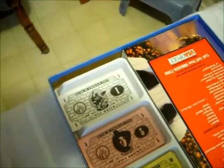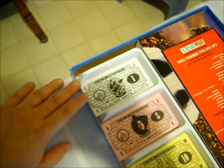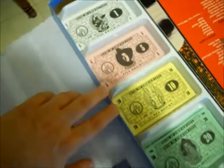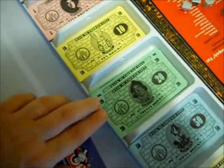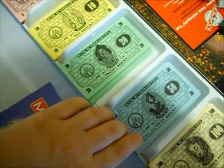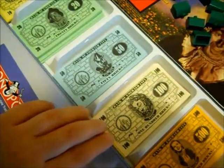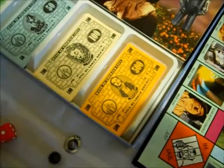Let's look at the money. The money is the Bank of the Emerald City, done in bricks. The $1 is Toto, $5 is the Wicked Witch of the West, $10 is Glinda the Good Witch, $20 is the Scarecrow, $50 is the Tin Man, $100 has Caroline, and Dorothy is on the $500.